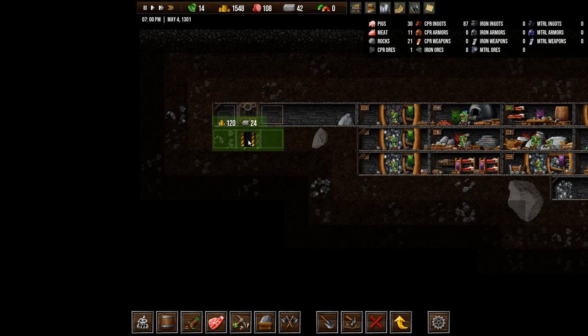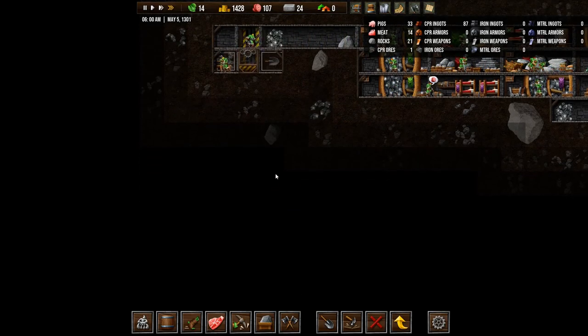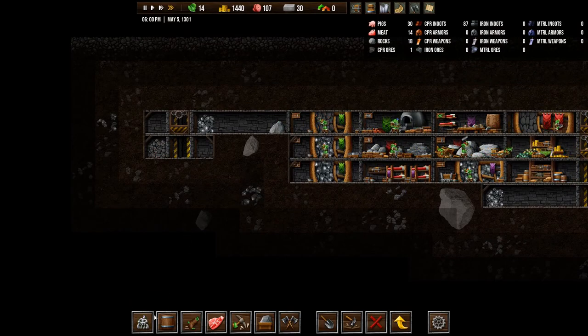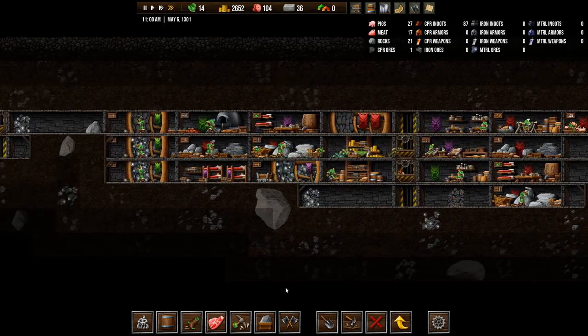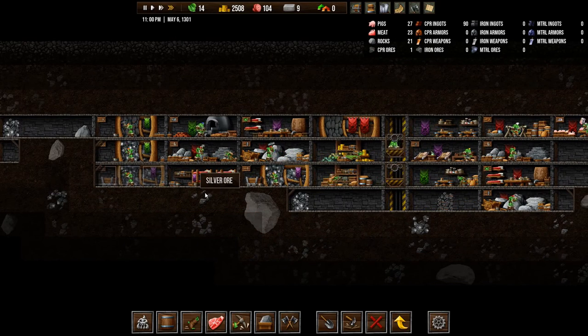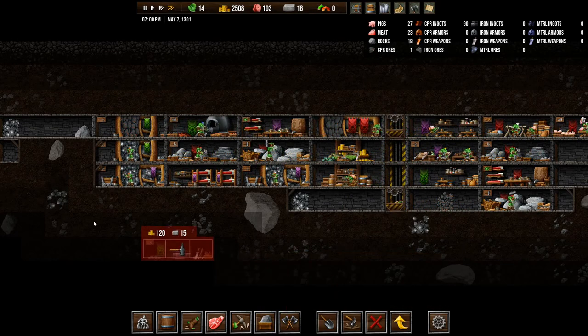I do want an elevator, so let's build that. Hopefully we can link the rooms up somewhere. 1,200 crowns! We are doing quite well. So we might as well upgrade all of this stuff. What does it cost to build this weaponsmith? 15 stone. Copper weaponsmith. We could build that now. Unfortunately we don't have room for it on the floor where we are producing copper, so let's build it over here.